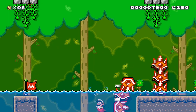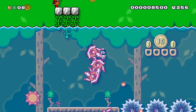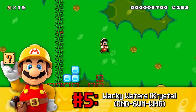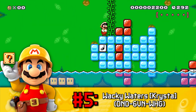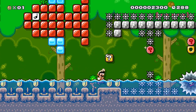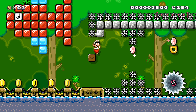Alright, so most of these official levels are on this list because their level design is extremely uninspired and basic, and this is most certainly the case with Wacky Waters, number 5 on our list. The fish sculptures in this course are kinda cool to look at, but the entire rest of the level itself is just so dull and simple.